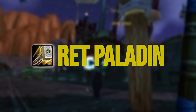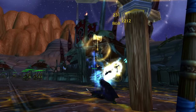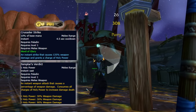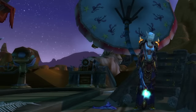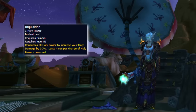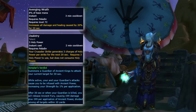Working our way through the plate classes brings us to the Retribution Paladin. All Paladin specs in Cataclysm were reworked, and their rotation became centered around the builder/spender rotation of Holy Power instead of the cooldown-based rotation of Wrath. If you enjoy the somewhat mindless rotation of Wrath, then Cataclysm Ret may not be for you. In this expansion, it'll be much more about managing uptime of your Inquisition buff, building Holy Power, using procs, and aligning your cooldowns during burst windows.